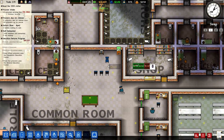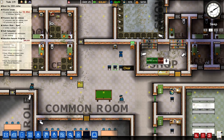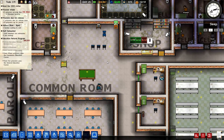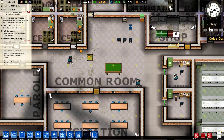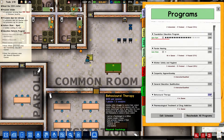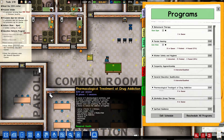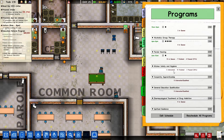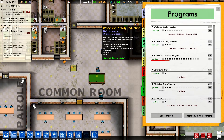I received some great feedback from Elfwin - in order to get the chairs used by psychologists for an Alcoholics Anonymous style meeting, I need to assign it in the programs. So I'm going to start behavioral therapy first, and there it is - alcoholics group therapy - I've assigned that as well. Now let's start kitchen safety and hygiene. All our programs are running now.